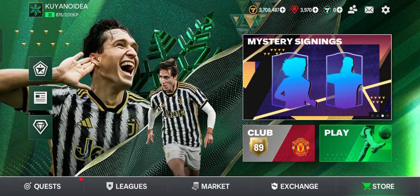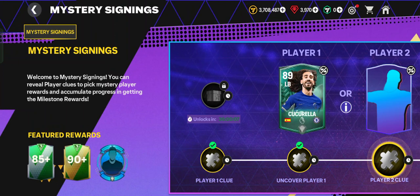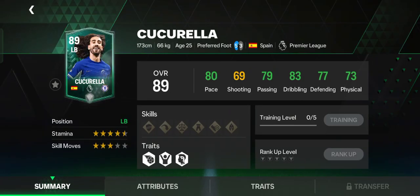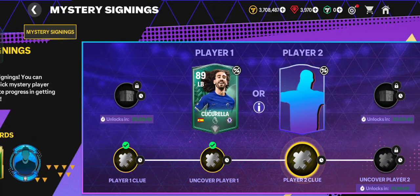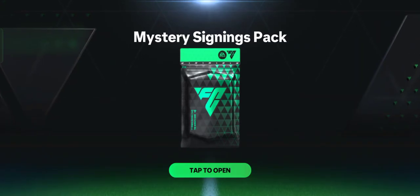Let's get started by tapping the Mystery Signings event. Welcome to Mystery Signings — you can reveal player clues to pick a mystery player reward and accumulate progress to get milestone rewards. In my previous video I already unlocked and uncovered the first player, Marc Cucurella, and in this video we will unlock the player 2 clue.